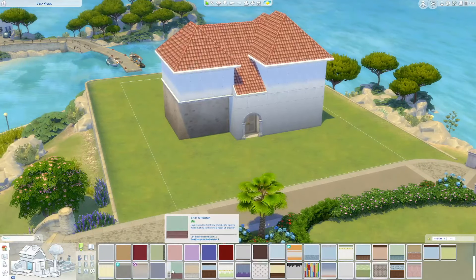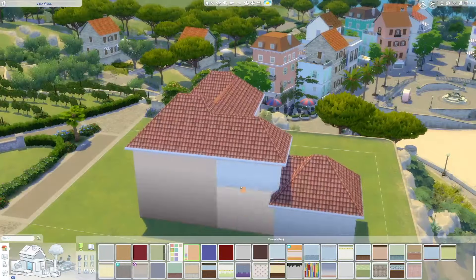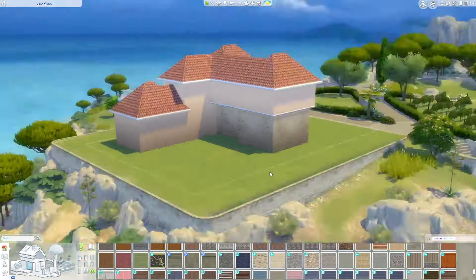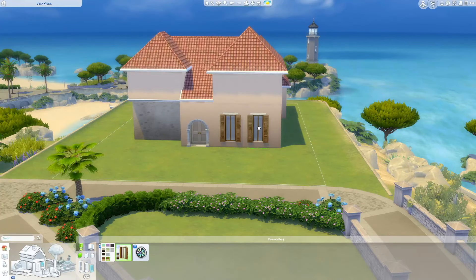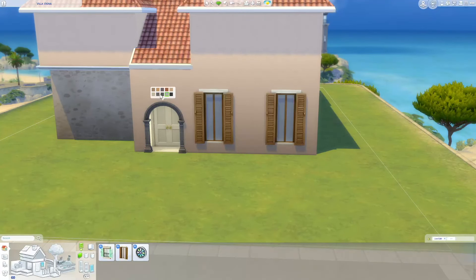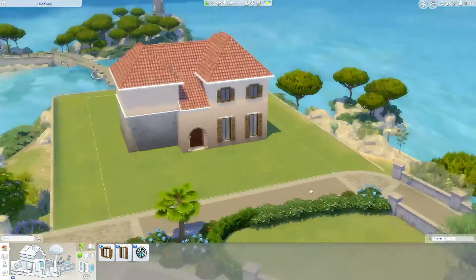I wanted to create this cute little cozy house, so I chose this location which I think is perfect because it has beautiful views of a lighthouse over the town of Tartosa. It's kind of private too.